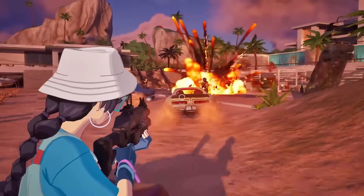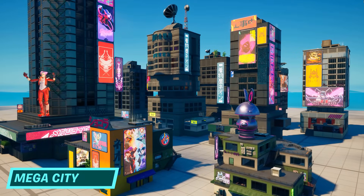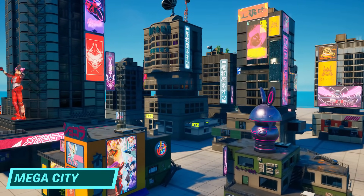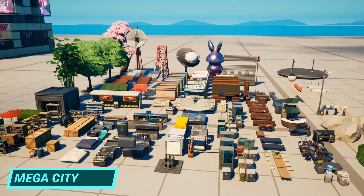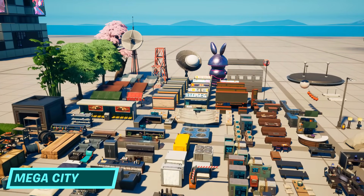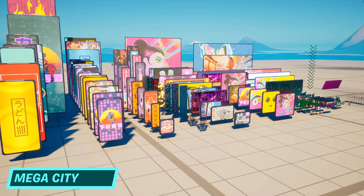26.10 was a mega update with enough additions to fill a city — and that's right, Mega City was finally added as an absolutely mega set of prefabs and galleries, bringing the biggest POI in Fortnite history and its thousands of unique assets to creative mode, including some really pretty Sakura trees, awesomely detailed high-tech billboards and city assets, and so much more.